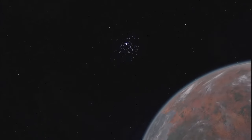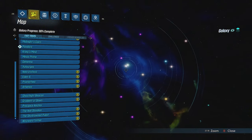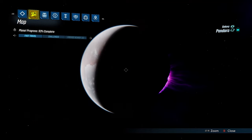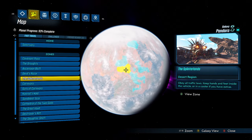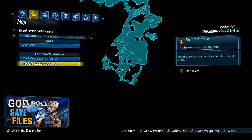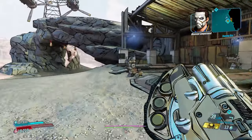Hey guys, I'm back with another Borderlands video bringing you a quick update so that you know where Maurice's Black Market is hiding this week and what's in stock. At the moment you can find Maurice's Black Market on Pandora in the Splinterlands, and the following is a path from the initial fast travel location to the Black Market's current location.